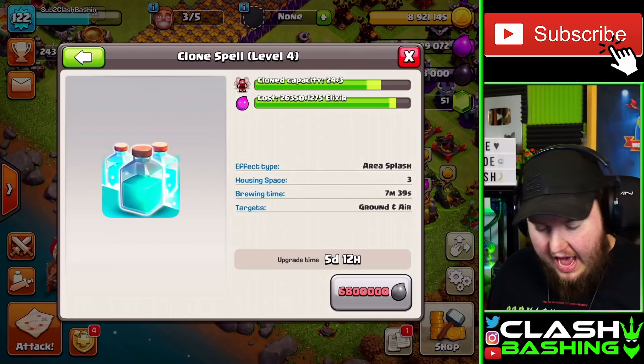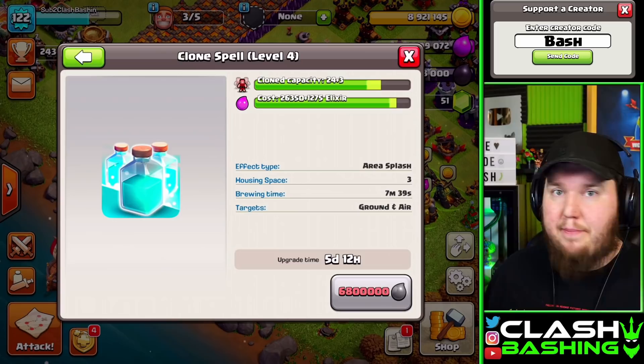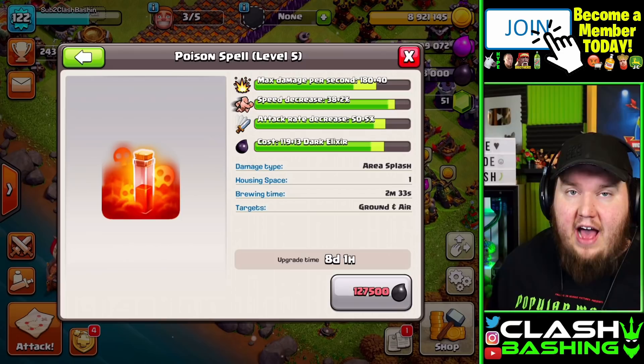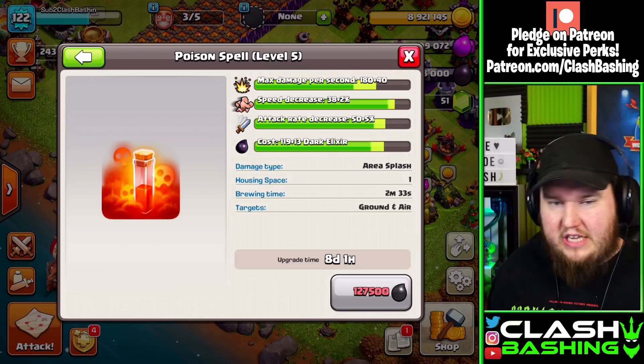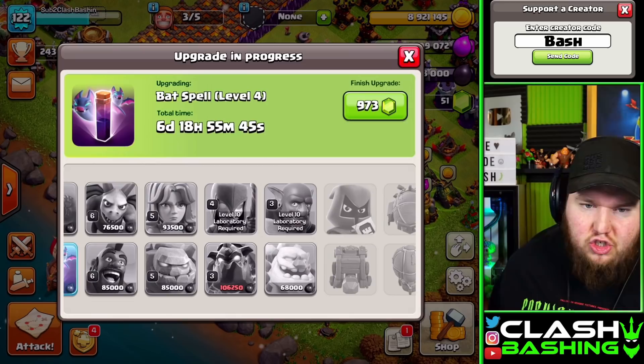The clone spell — I wouldn't mind getting it up a little earlier if doing Electro Lalo, though it's not a necessity. The reason to upgrade it is you get plus three capacity, reaching 27, which lets you clone five balloons. Poison spell is always good to upgrade so you can handle clan castle troops better — you want to take as little poison space as possible to bring extra rages. Skeleton spell isn't really used.